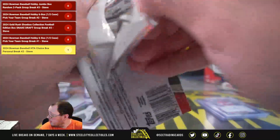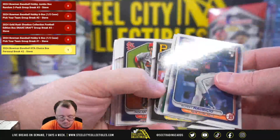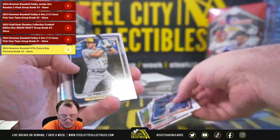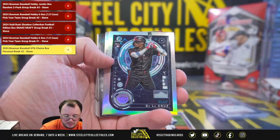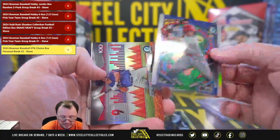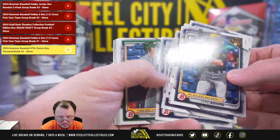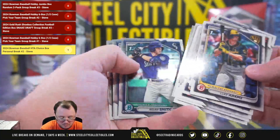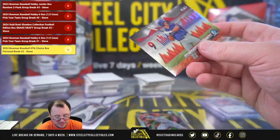Final pack here for Nestor. Yamamoto rookie. Ellie De La Cruz AI, Aiden Miller power up, Wyatt Lankford top 100. Some nice cards here.